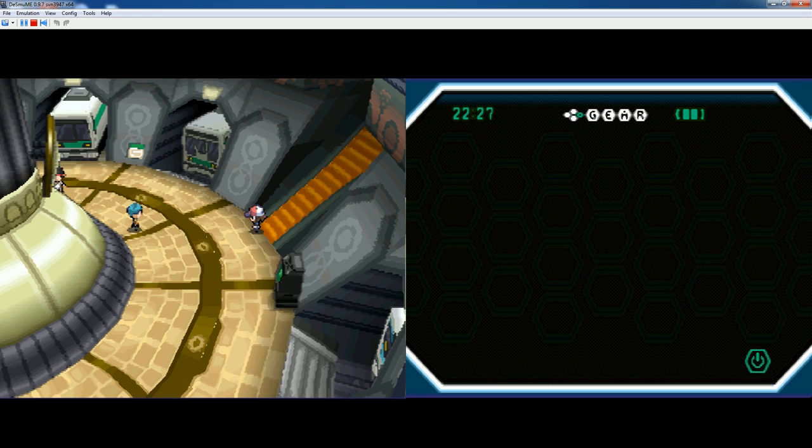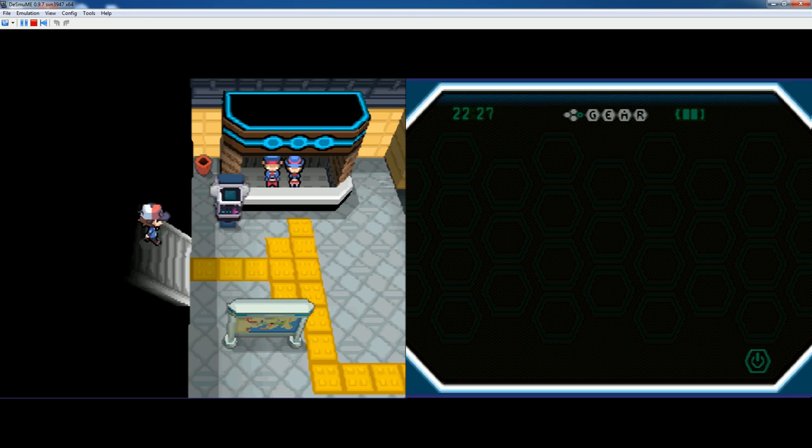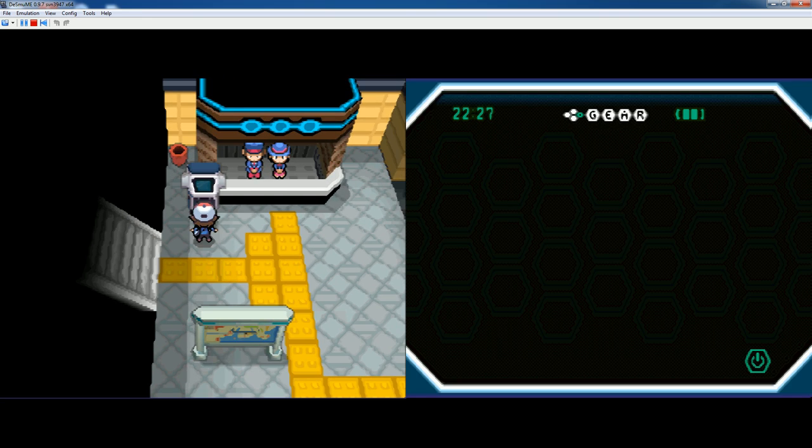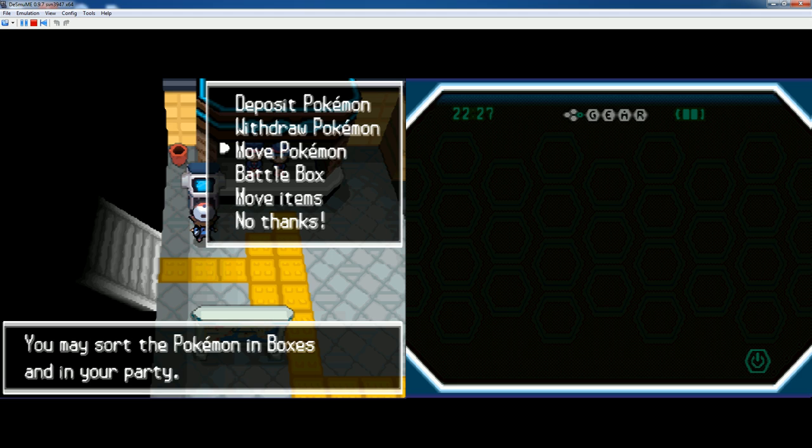Hello and welcome to another Pokemon Stadium game save. This time it is a sub-save for Little Cup. So all the Pokemon will be level 5, and they'll have all the best moves and everything — IV trained, everything.